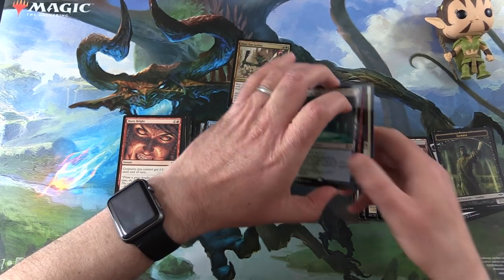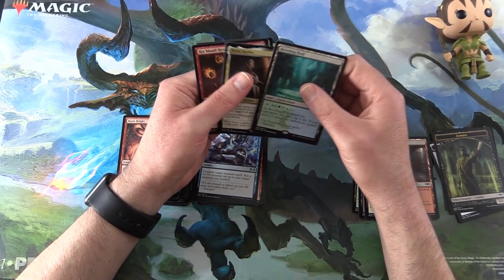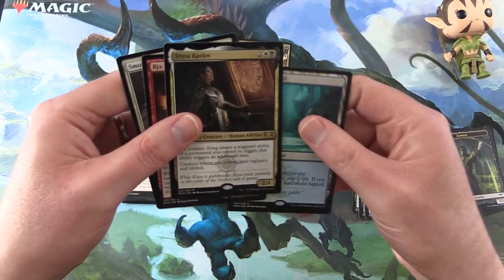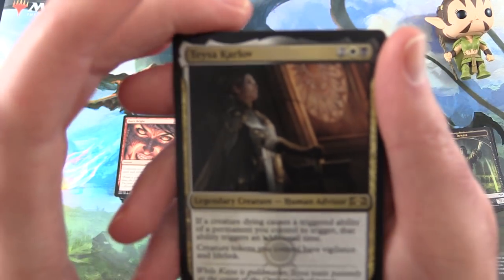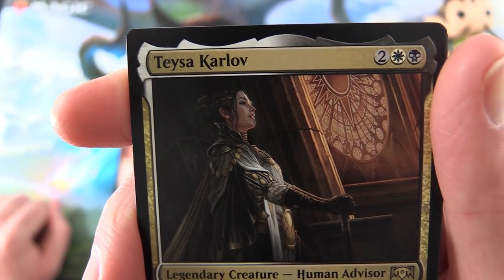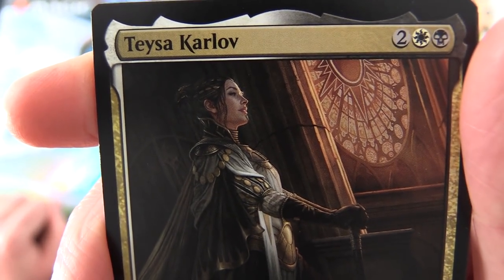My picks today — now this is tough. Like normally I would probably say Shockland, no question. But I'm going for the Teysa Karlov just because of the fantastic artwork. I mean, look at the detail — amazing.